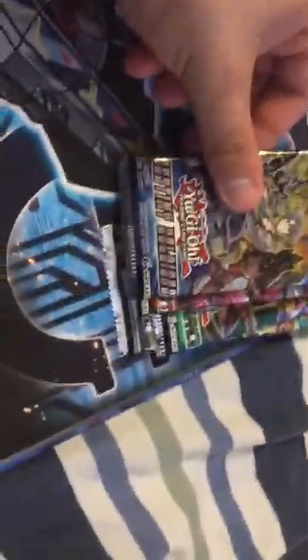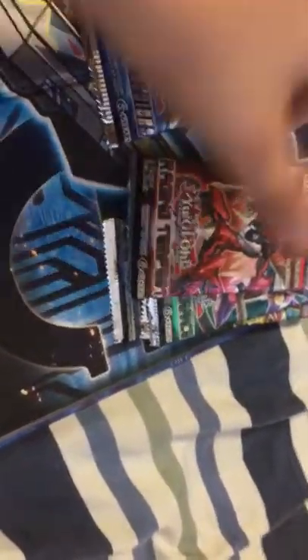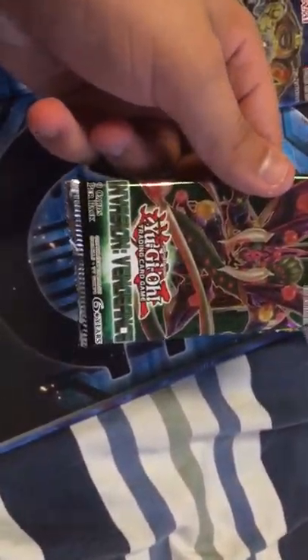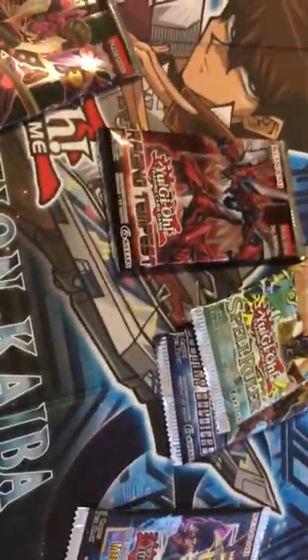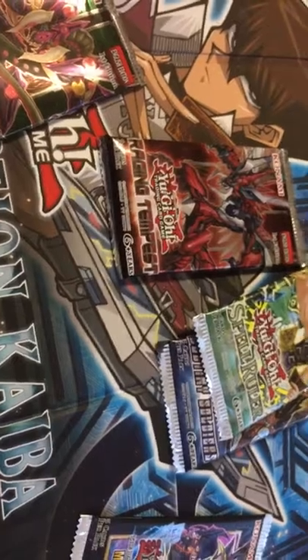Now it's on to the mystery contents of the mystery power box. We have got a Destiny Soldiers booster pack, a Raging Tempest booster pack, an Invasion Vengeance booster pack, a Spell Ruler booster pack, and — hello — this is incredible luck, you guys — we got one more Yu-Gi-Oh Dark Side of Dimensions movie pack! Talk about luck from a mystery power box — that is insane. I really doubted I would get something like this. We're gonna save the movie pack for last.